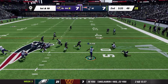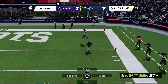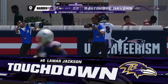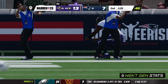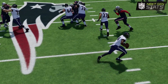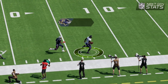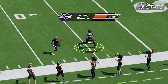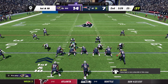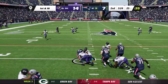Lamar Jackson takes the snap on a read option keeper — defender gets pushed to the ground, Lamar's got a great run all the way into the end zone! Touchdown Ravens! Lamar does his dance, takes it to the house, and just like that the Ravens are back on top, 14 to 7. On the keeper, Lamar waves to everybody and jumps in the end zone — one play, lead change.